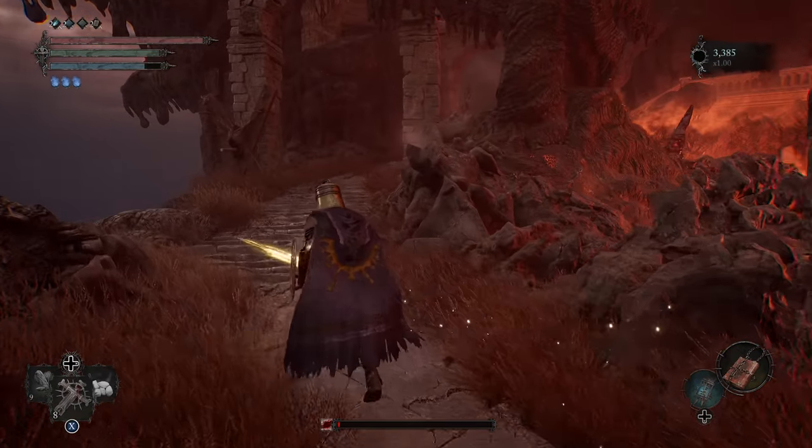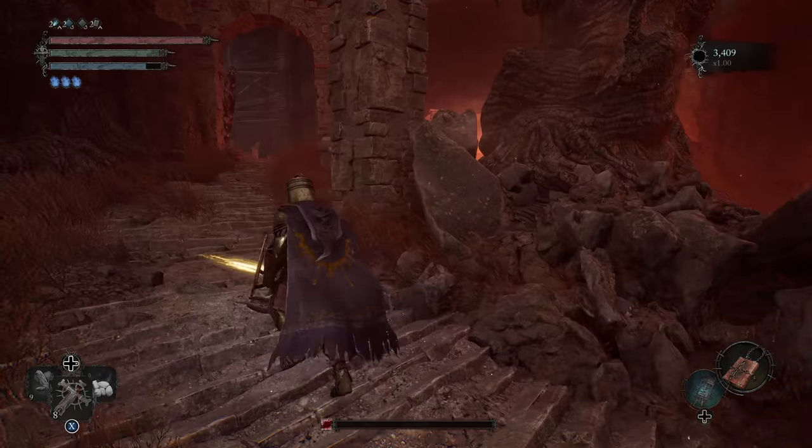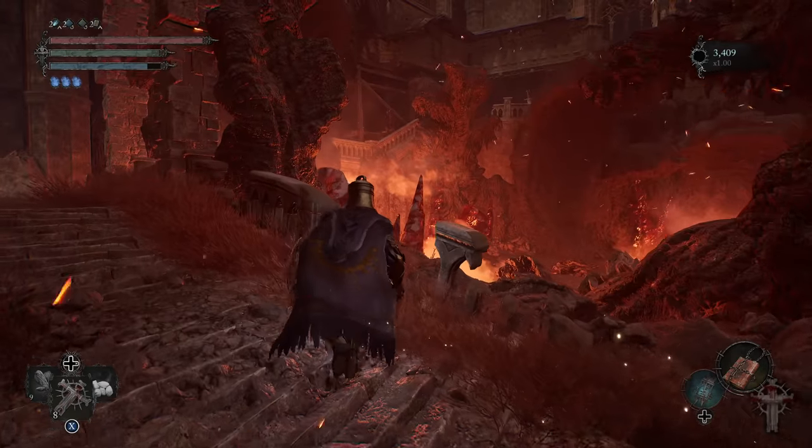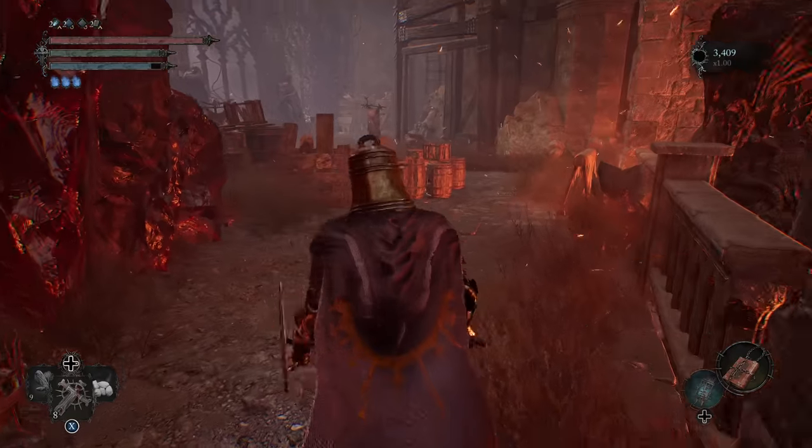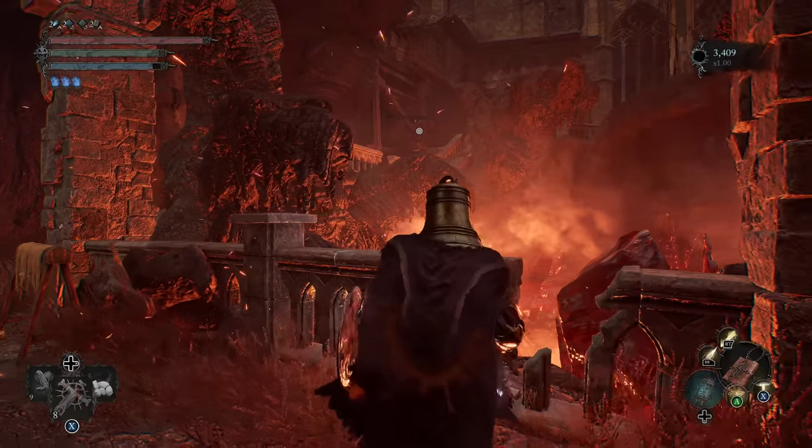Ahead we want to snipe the archer that's up to the right and then kill the one that's on the left. This is the part I was thinking of — you can kind of see it right now. Since we're a caster, we'll need to get a little closer. There, there we go.